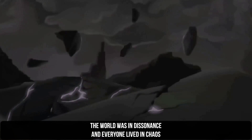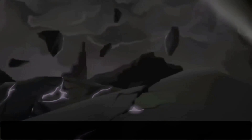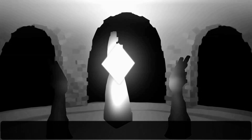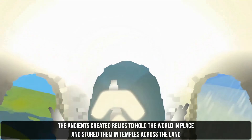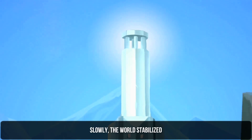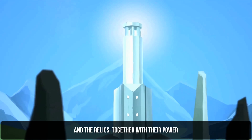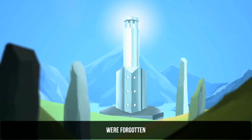I didn't get to see the tip. A long time ago, the world was in dissonance, and everyone lived in chaos. I have time to read this — it's beautiful. To bring balance to the world, the ancients created relics to hold the world in place, and stored them in temples across the land. I have to find those relics, don't I? Slowly the world stabilized.